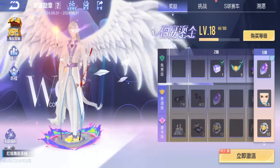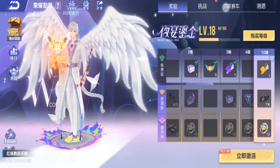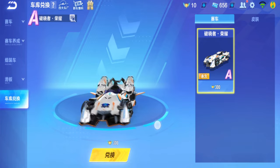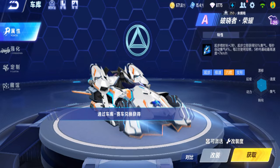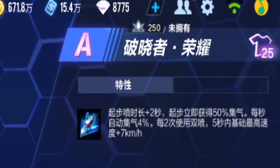I'd like to do some calculation here. You can see there are medals - these medals are what you need to exchange for the A-Car. It literally looks like Downbreaker, but the characteristics are totally different. You can see this is an early game car: two-second start and you get 50% ENTENG for something - I'm not sure exactly - after ENTENG 4% every two times double boost.